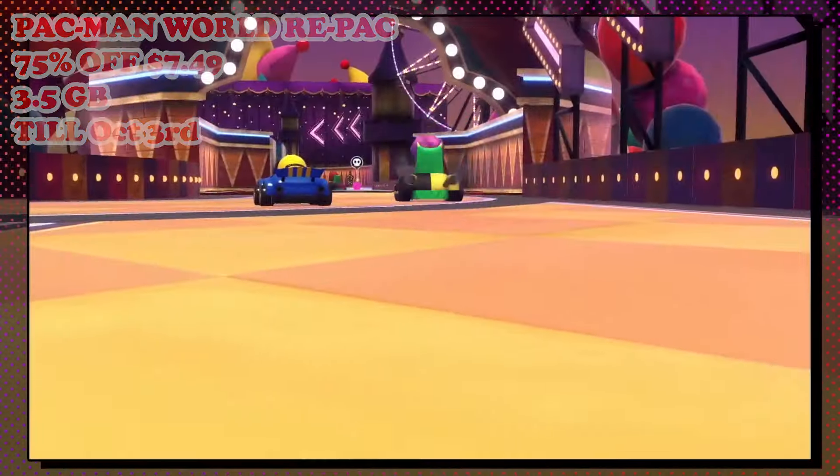Next, we also have 30XX hitting a brand new low of 40% off at $11.99, this one running till October 10th. This game is a roguelike action platformer inspired by classic titles like Mega Man X. In the game, you'll be taking on the role of Nina or Ace as they battle through procedurally generated levels filled with challenging enemies, platforming sections, and powerful bosses. The game combines tight, fast-paced platforming with roguelike elements such as permadeath and randomized levels. It also features both single-player and cooperative gameplay modes.